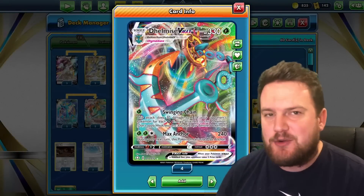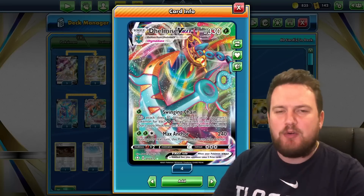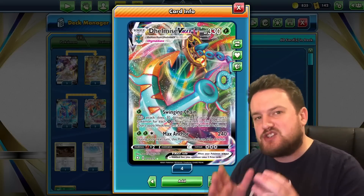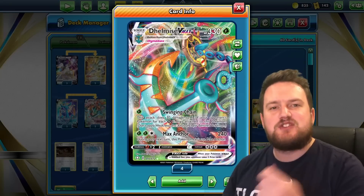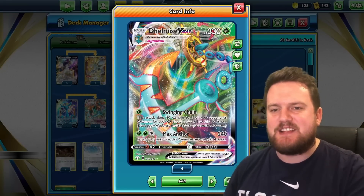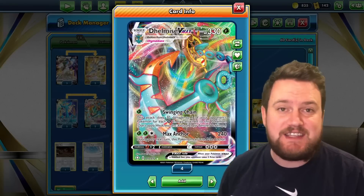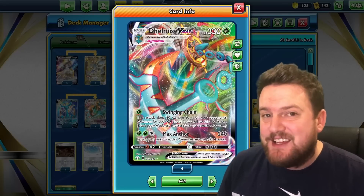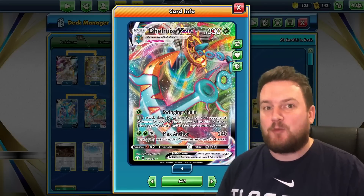It's a 330 HP Grass-type VMAX Pokemon. It has two attacks, which are both really powerful. Our first attack for a single Grass Energy is Swinging Chain. What this attack does is it deals 30 damage to one of your opponent's Pokemon for each Grass Energy attached to our Dhelmise. One Grass Energy, which is the cost of the attack, deals 30, but if we get three on there, we're dealing 90. Four, we can deal 120. You can see how quickly that damage counter cap can rise.